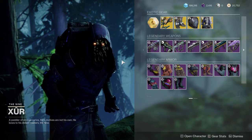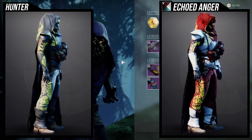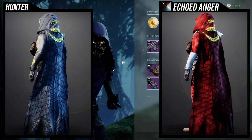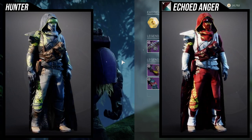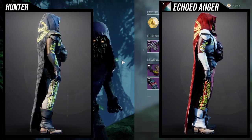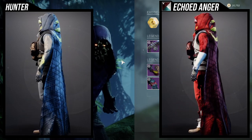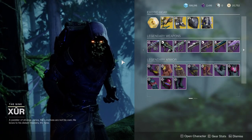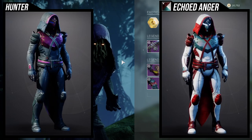Last but not least, we have the Hunters. For the Illicit Sentry stuff, the helmet is going to be the best piece — that's pretty much it. I don't think any of the other pieces are worth a grab, although if you want to have them for collections that's probably smart because you never know when one of these pieces might look good in a set you're going for. For the Pathfinder stuff, the helmet is probably the best piece from the whole set.